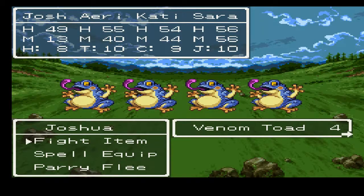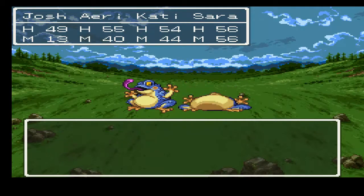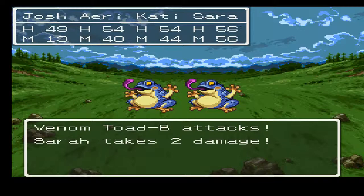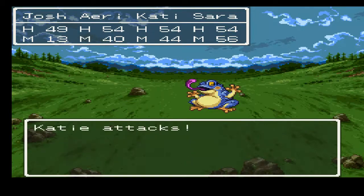Here we've got the Venom Toad. These guys are a lot like the Frog Wars, except they can poison you with a regular attack. Definitely want to take them out quickly. They're not really any stronger than the Frog Wars though, so they're not too bad at actually killing. Their attacks aren't that strong. Really, the only thing about them is that they can poison you.